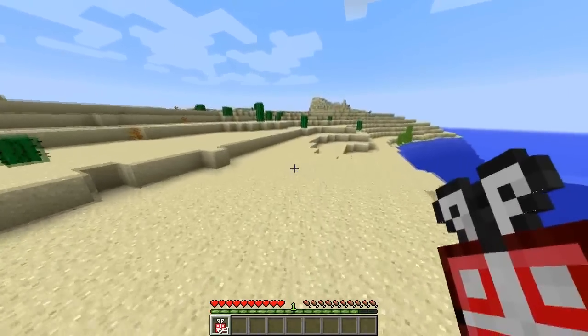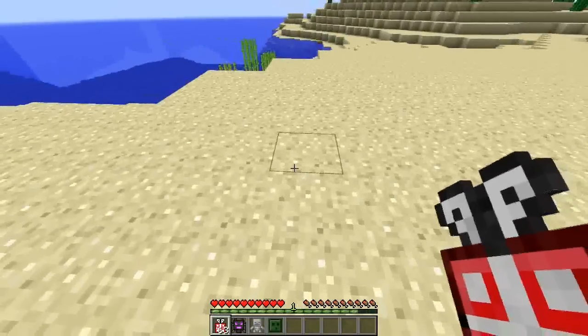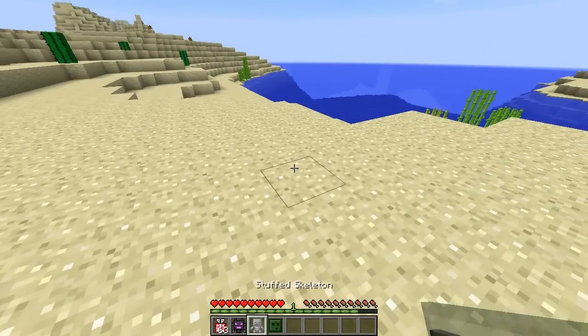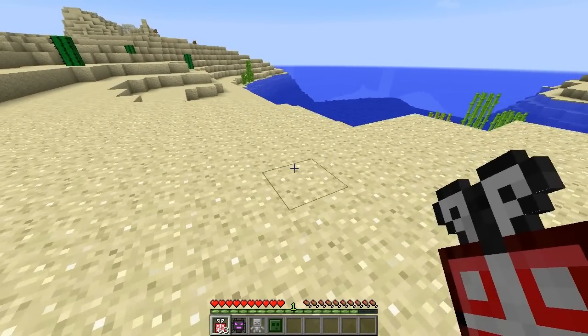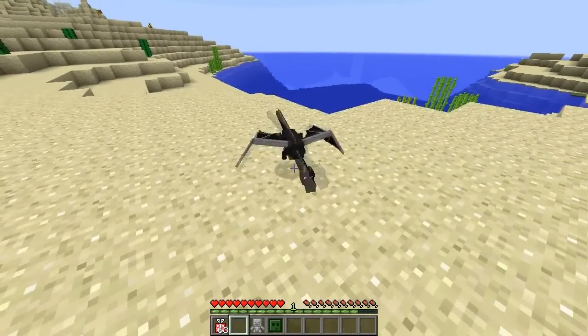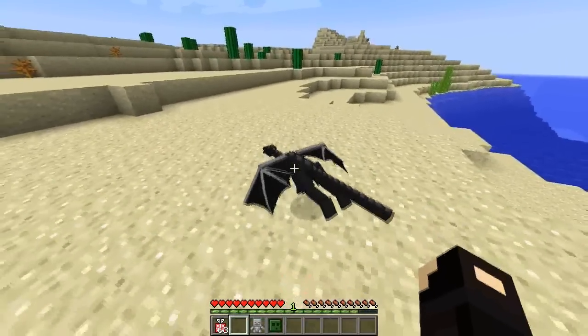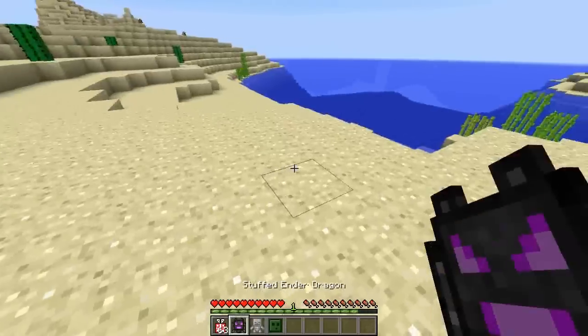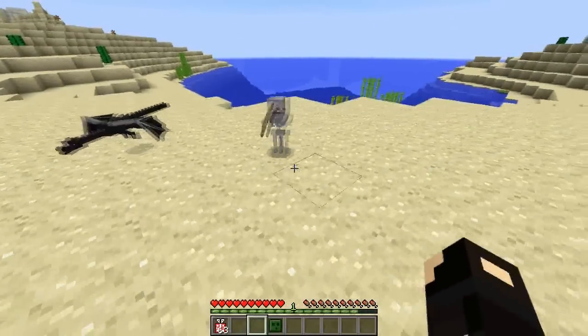I've got a stack of 64 and I'm in survival, and what you do is you just right-click them. This mod doesn't really do anything - it just adds stuffed animals, which are decorative. So I did actually get an Ender Dragon, which I'm pretty sure is pretty rare to get. So that is pretty awesome. I've got a skeleton too.